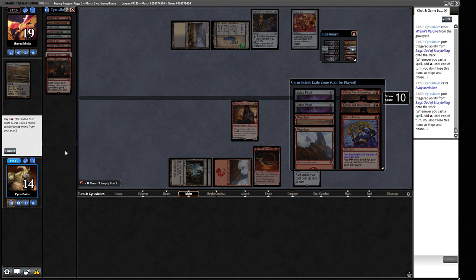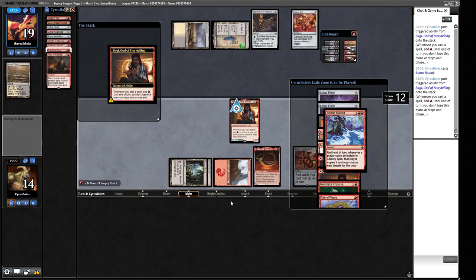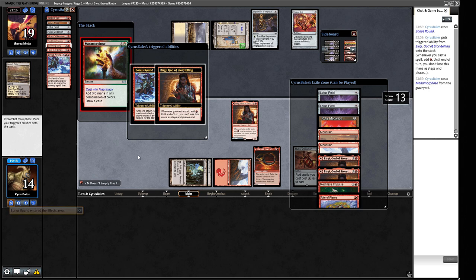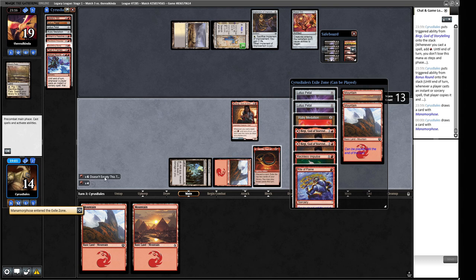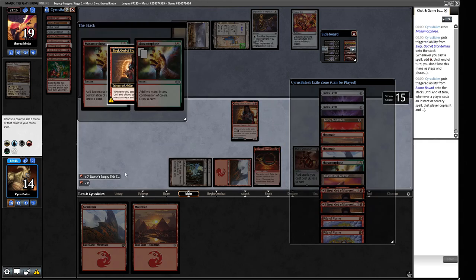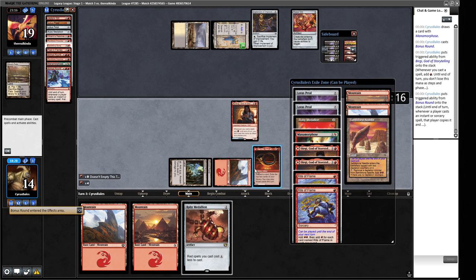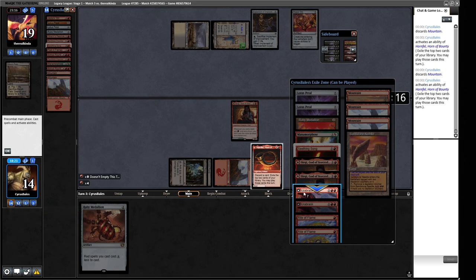We cast Jeska's Will exiling cards, find a Bonus Round - we're cooking with gas now. Manamorphosis gets us deeper. We have another Reckless Impulse - let's cast that. More Manamorphosis. Red red, red red. We're just looking for Burning Wish now. We cast more spells but still no Burning Wish. We discard our remaining cards and decide we're not going off this turn - let's play the Urabrask, our Pokemon.